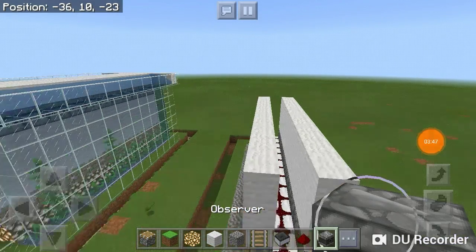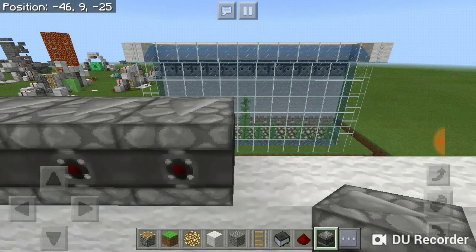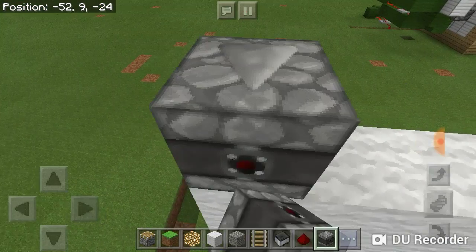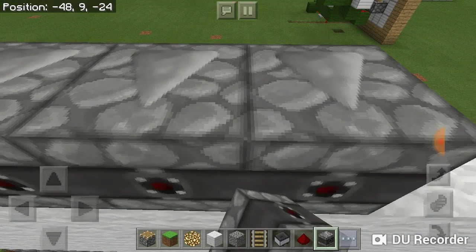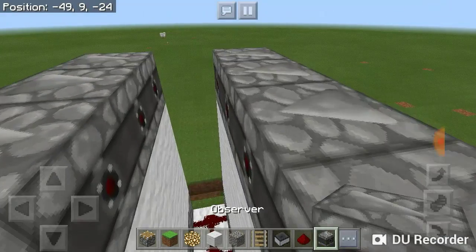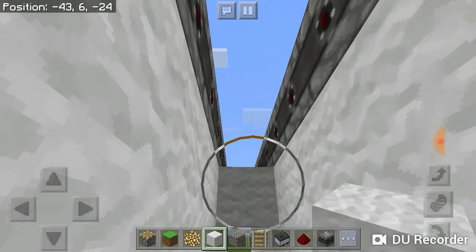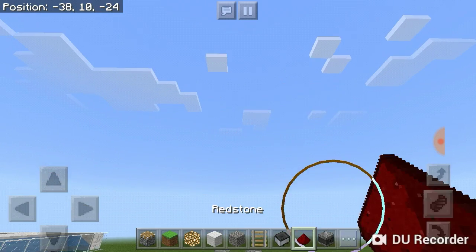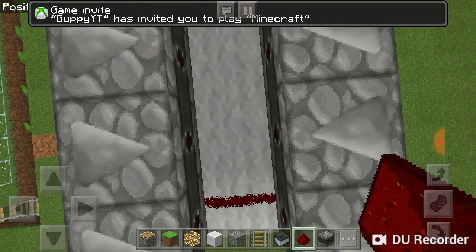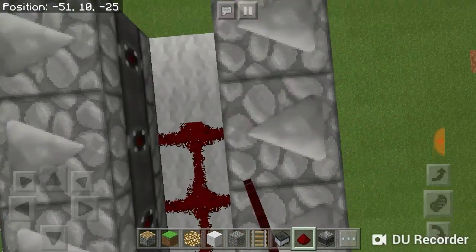Whenever you have this done, grab the observers you're going to need in this build and face them this way, making sure they're placed going all the way down on both sides. As you know, the kelp will be going up to the top and it'll trigger the pistons, so it will work functionally. Place all of this in, then grab your block of choice and put it all the way down here. Grab your redstone again and put it all the way across.